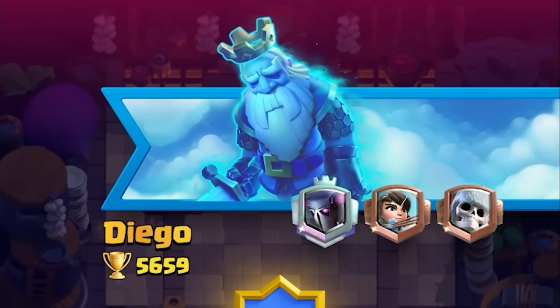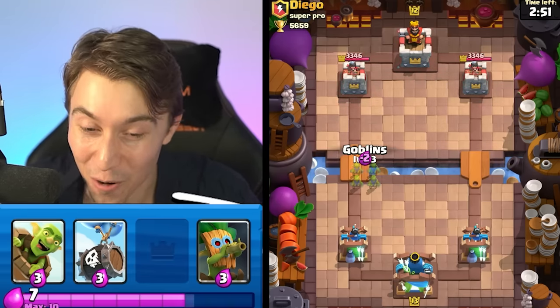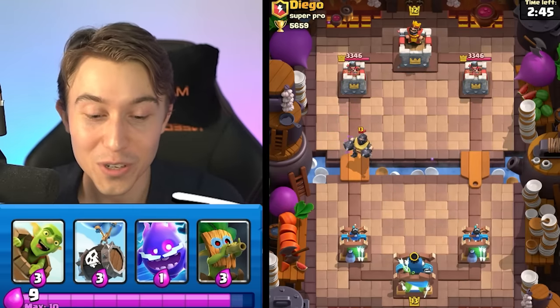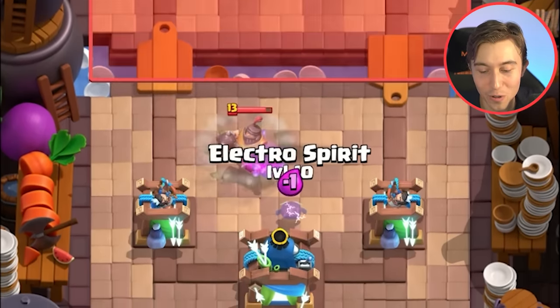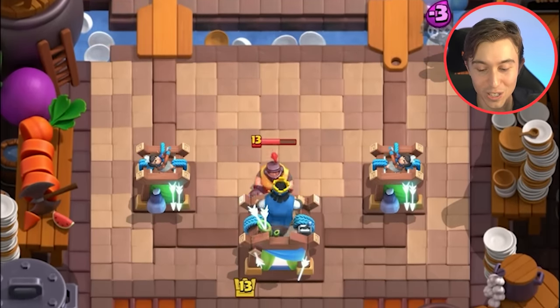We've got a game against Diego from the Super Pro Clan. We'll figure out if he's a pro player or just hiding level 14 cards under a level 12 mask. A lot of times people will have like level 13 Mega Knights even though they've got a level 12 tower. We're gonna go for a Dark Goblin and then activate King Tower utilizing our Electro Spirit — if you guys don't do these placements, always do it, you'll get much better trades. Now we're sending a Skeleton Barrel on the right-hand side.